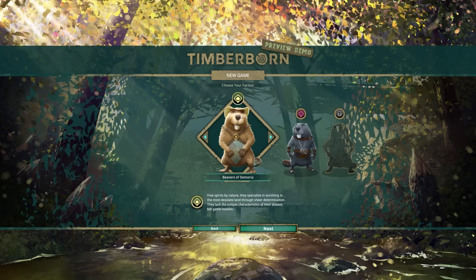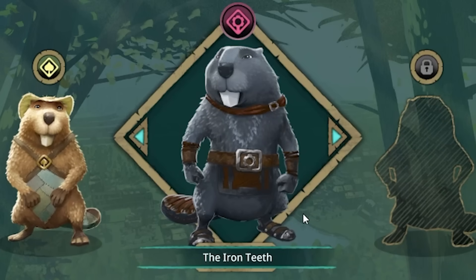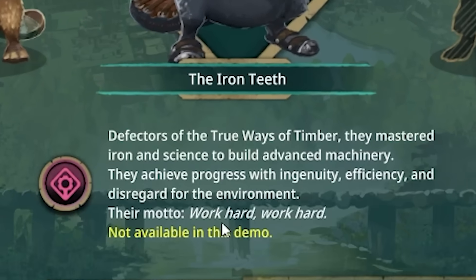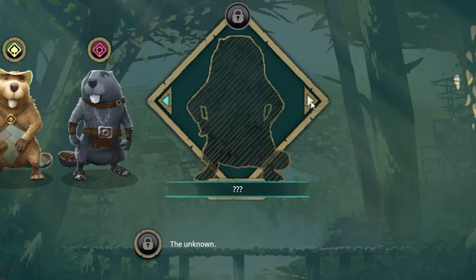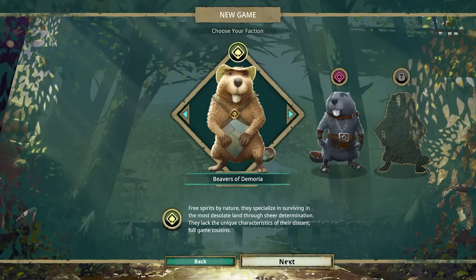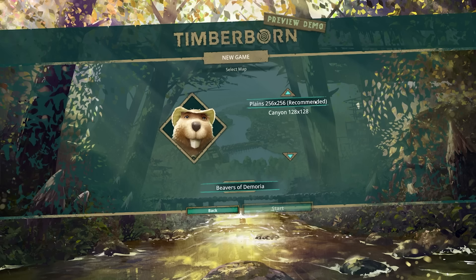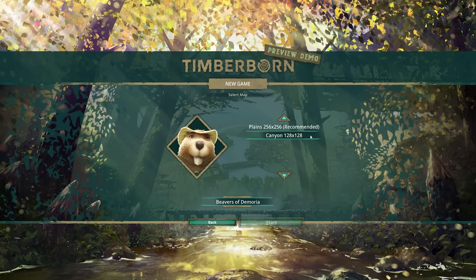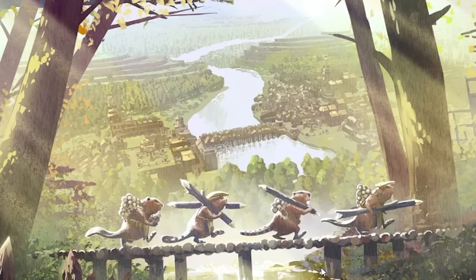There are three sort of factions in the game. There's these guys — I don't know, is that meant to be a cowboy hat? There's the Iron Teeth; their motto is work hard, work hard. They're not available in the demo unfortunately. And then there's the unknown. But today's video will be using the Beavers of Demoria, the classic beaver. We're recommended to play the plains level, but because of my success in my first playthrough, I'm going straight into the canyon. You can't tell me what to do, game.